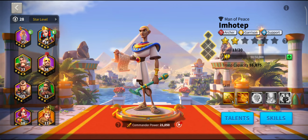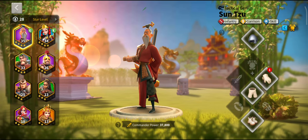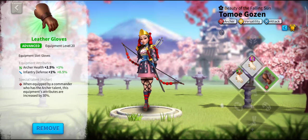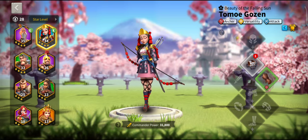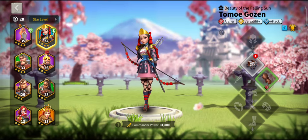There are also added points from equipment — each piece is only 100 power, and a green one might be 300 or 400, but it all adds to commander power and helps progress the expedition.